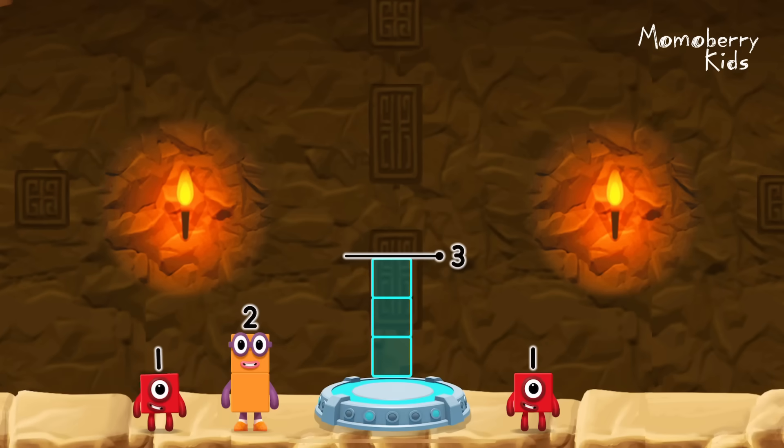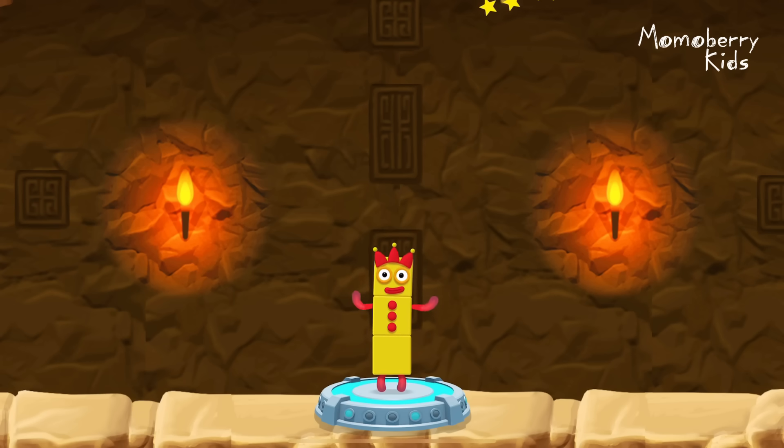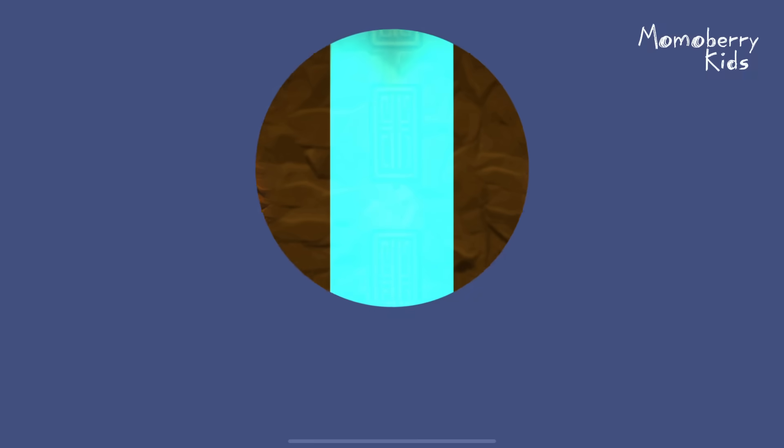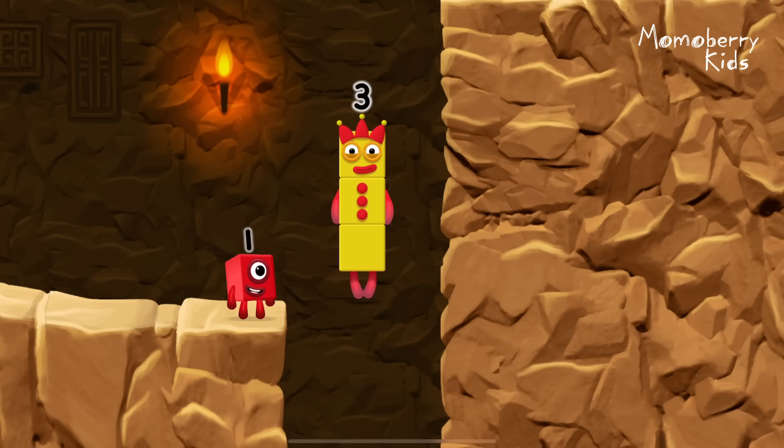Add number blocks to make three. One, two. You cracked it. One plus two equals three. Three. Yes. Three.